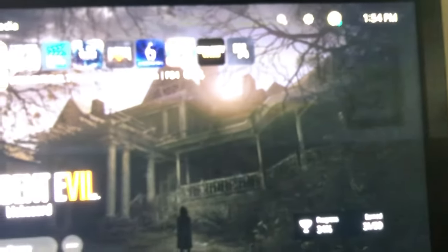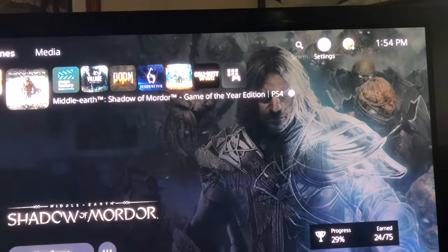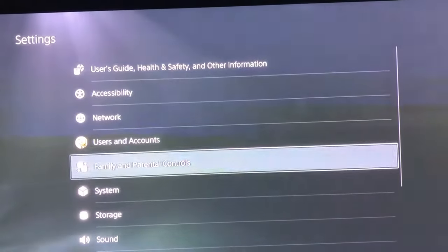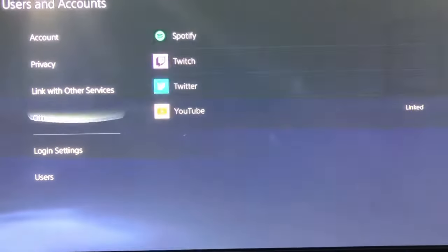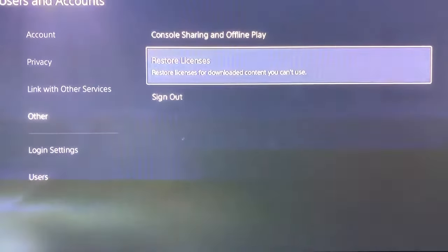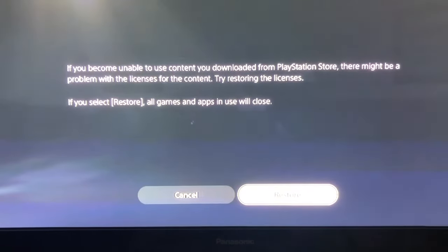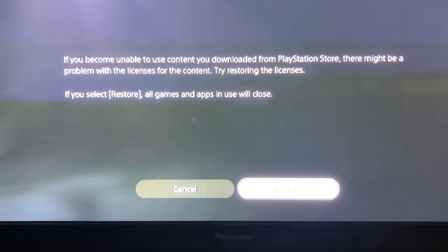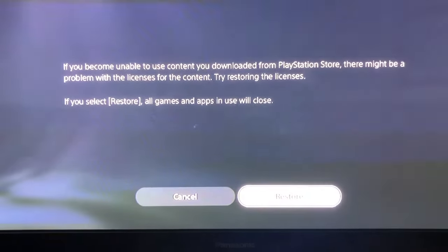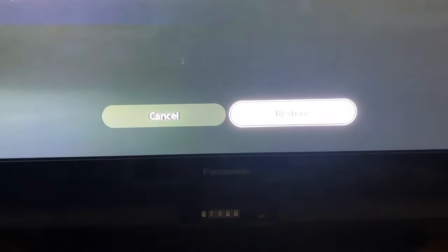Let's go over some diagnostics. Go to the gear icon for Settings, go down to Users and Accounts, select that, then go to Other, click that, and go to Restore Licenses. It says: 'You became unable to use the content you downloaded from PlayStation Store and there might be a problem with the license for the content — try restoring licenses.' If you select restore, all games and apps in use will close.